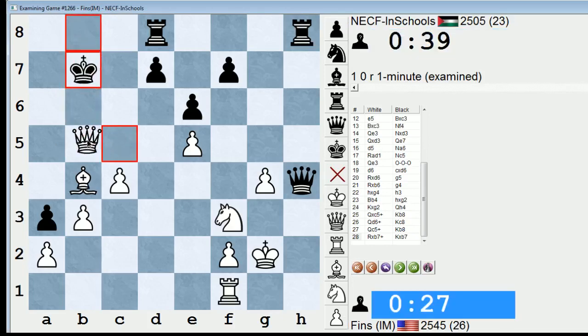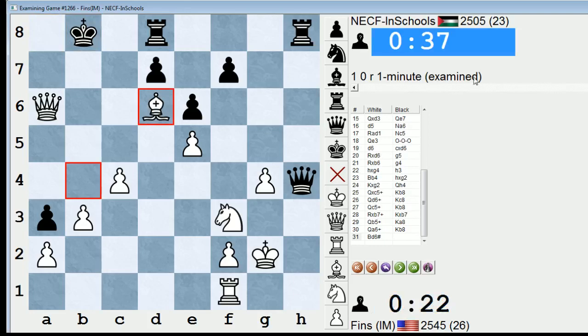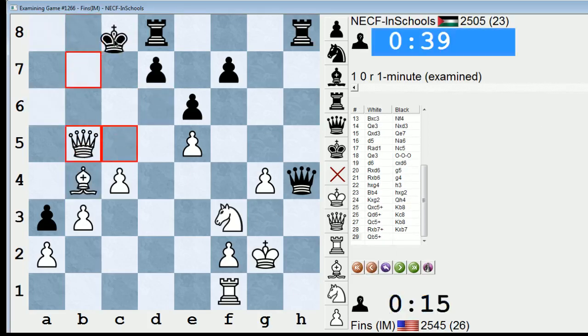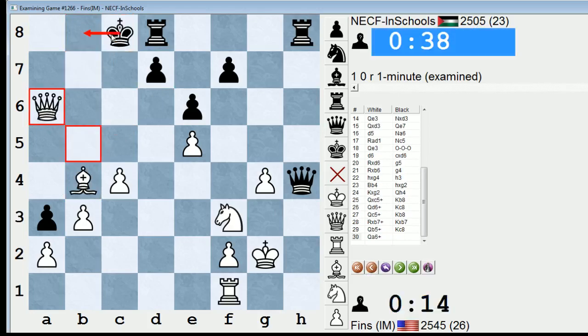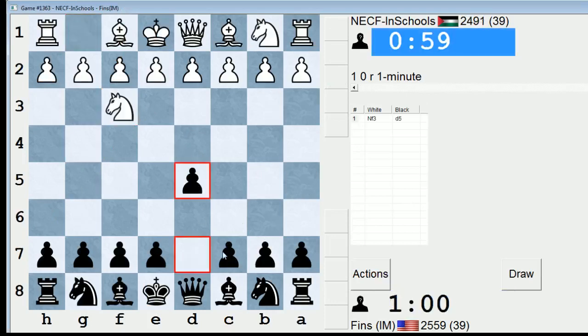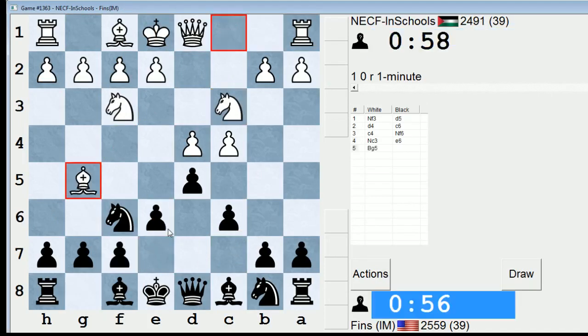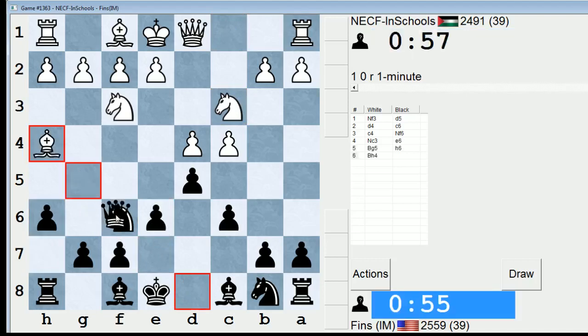So the bishop and the queen are enough to do it on their own. Or if King C8 in that position — check, check if King C8, I have check. Regardless of whether he goes here or here, check here. We're going to play him again. Let's go e6 again. We'll play something a little bit different though — maybe like a Cambridge Springs delayed. I don't know what you would call this line.